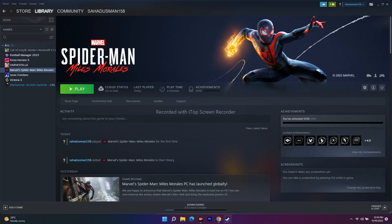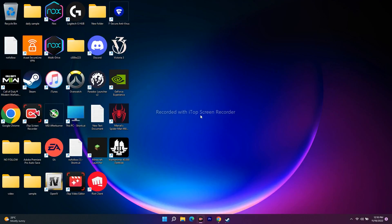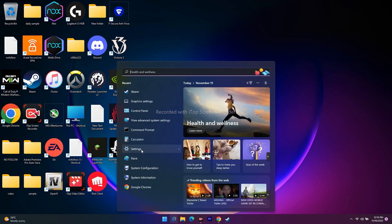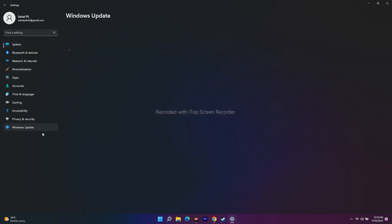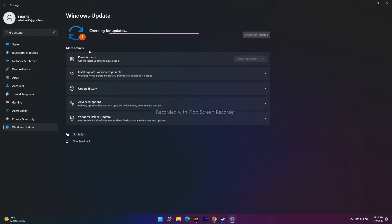Once that is done, click Apply and OK. Now launch Steam and try to launch the game — that might fix it. If it's not working, the second step is to update Windows. If you're on Windows 10, update to the latest version; same for Windows 11. Go to Settings, then Windows Update, and check for any available updates.